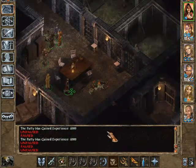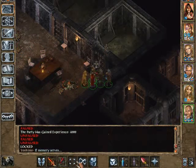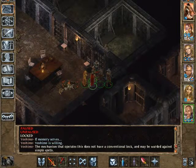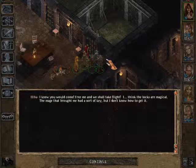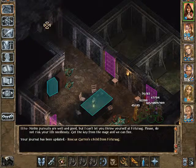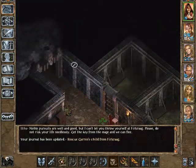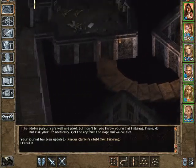Did I check the tape? Yes. What do you require? It's locked, it's locked. If memory serves, Yoshimo is willing. No, yes, I'll talk to you. It shall be. You are welcome in my sight. I knew you would come — free me and we shall take flight. I think the locks are magical. The mage that brought me had a sort of key but I don't know how to get it. How about we kill the mage? Noble pursuits are well and good, but I can't let you throw yourself at Firkraag. Get the key from the mage and we can flee. So apparently that would lead to Firkraag — before we go there, we will explore the rest here.